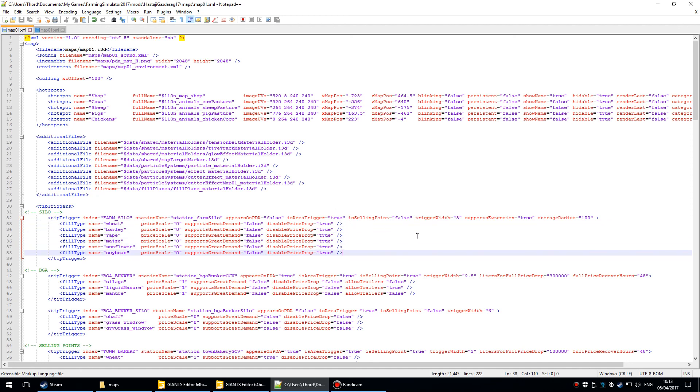There are some settings you can adjust — the trigger is the same as for sale triggers. 'Supports great demand' is false because it's just a deposit. 'Disable price drop' and 'price scale' is zero because you don't get paid for dumping into it. It doesn't need to appear on the PDA, and the station name is set here.